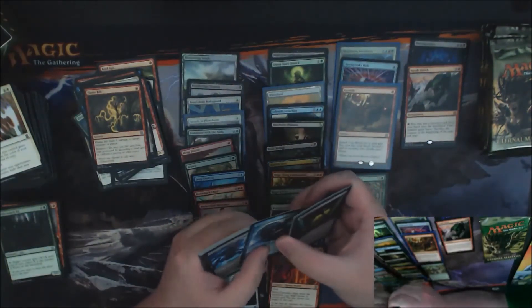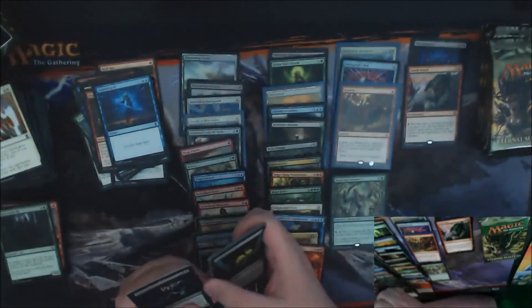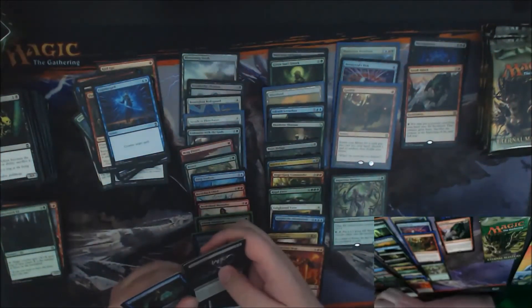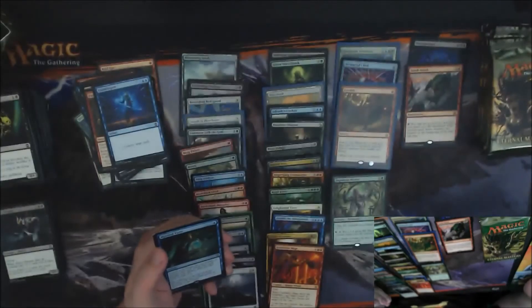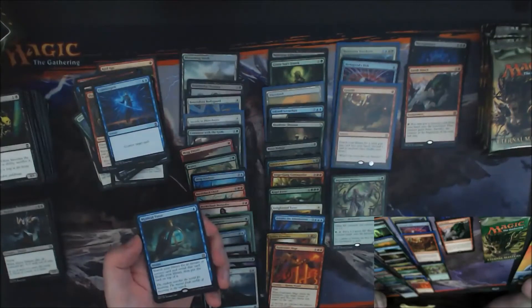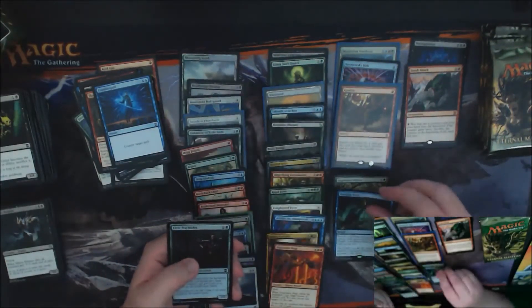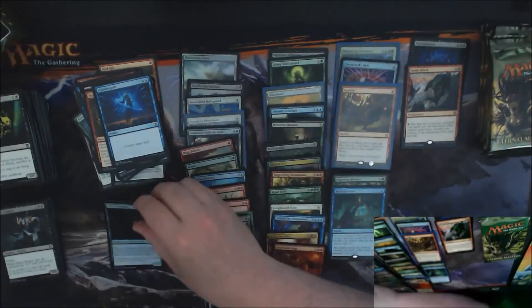Innocent Blood, another Counterspell — it's good to have. Havoc Demon, and a Mystical Tutor. Let's take a peek — not bad, another $8 rare. Our foil is a Civic Wayfinder.